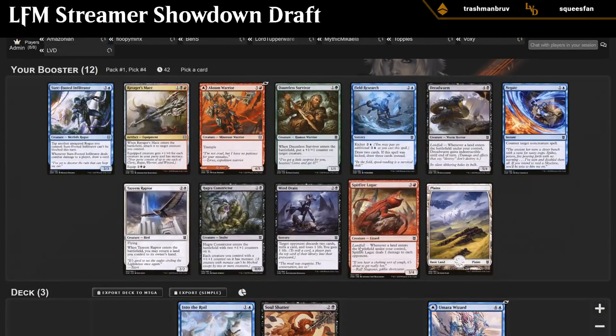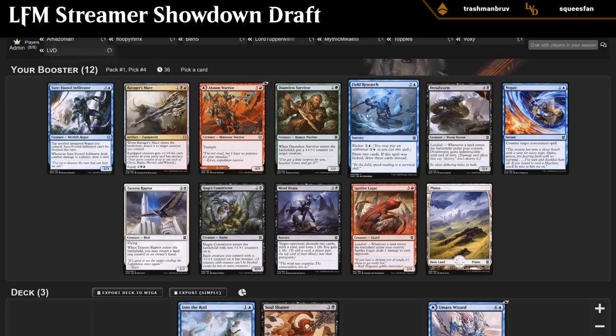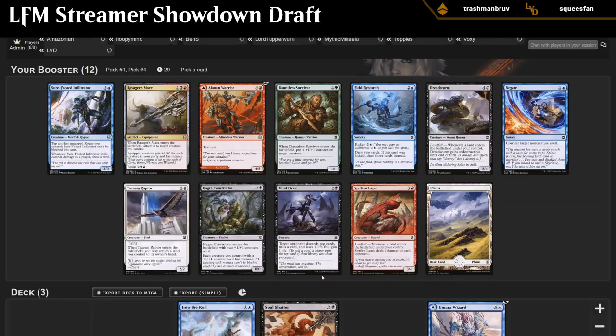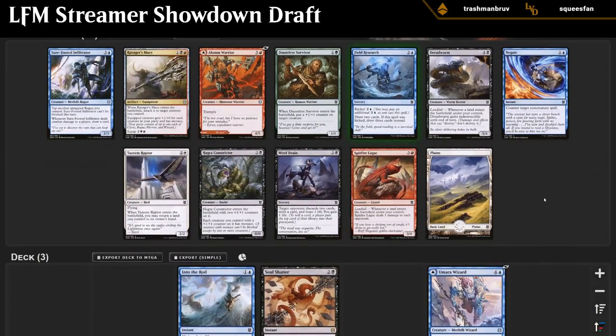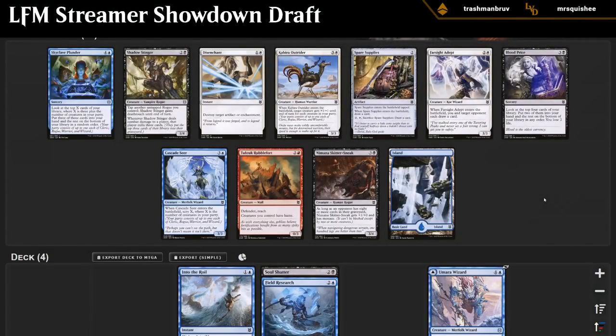Pack number four. The two cards that jump out at me are the Infiltrator and Field Research, which are both pretty decent. Infiltrator in blue-black, if we end up with a couple of rogue synergies, is going to be quite good. Field Research doesn't necessarily care about rogue synergies. If we don't end up blue-black and abandon Soul Shatter, Field Research could still be great in any blue deck. So if we pivot into maybe a blue-green kicker deck or blue-red Wizards, I'll still be happy with Field Research. Infiltrator has slightly more upside in a rogue synergy deck but will be a little worse outside of it. So I'll take Field Research for now.